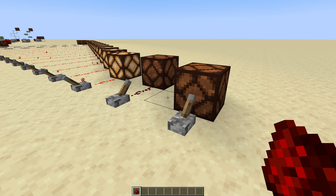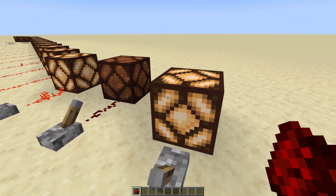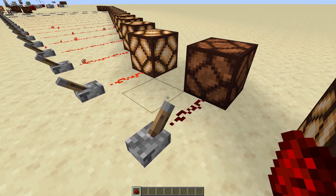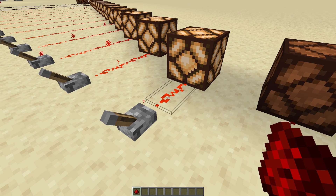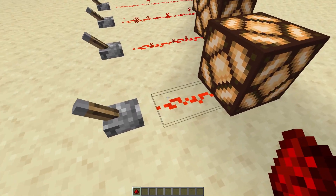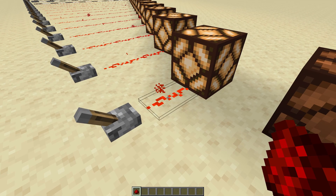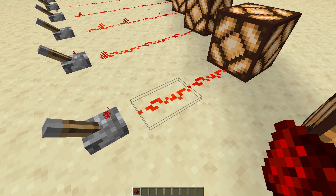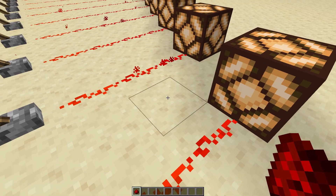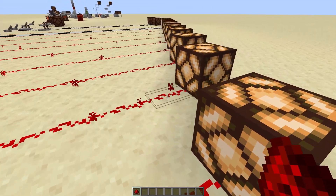The first thing you need to know about redstone is it powers stuff. It's either on or it's off. This redstone line currently doesn't have any power to it, and this one does. But in addition to being unpowered or powered, there's a number attached to this line. Right now the number attached to this one is 15, and the number attached to this piece of redstone is 15, and the number attached to this one is 14. The number attached to this one is 13...